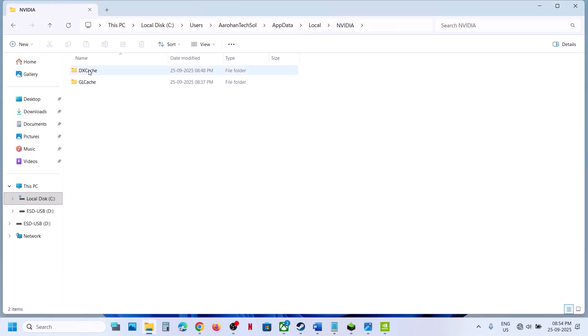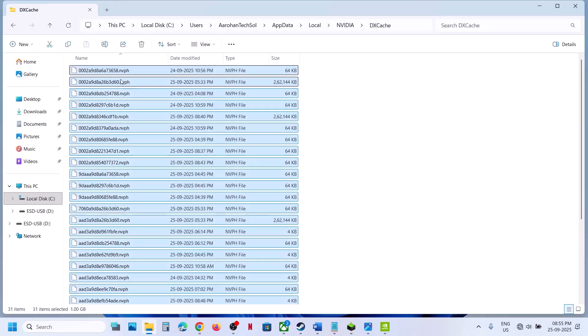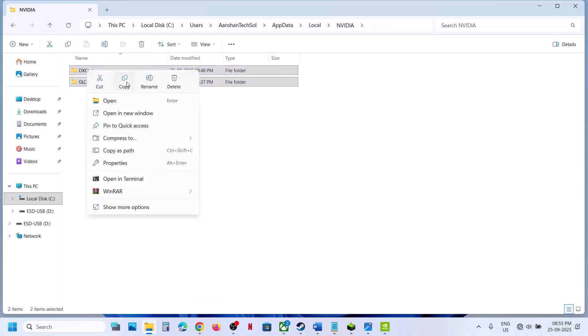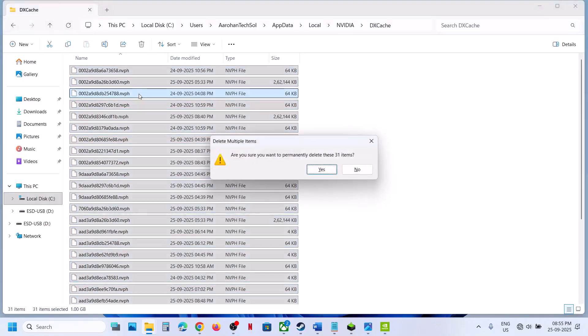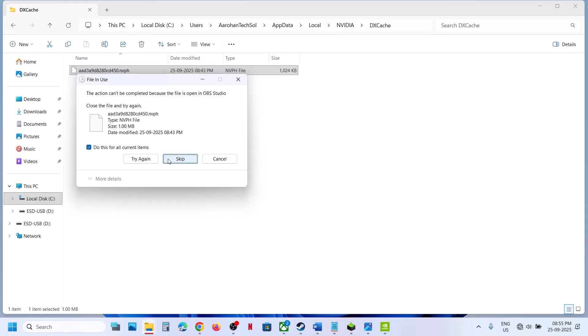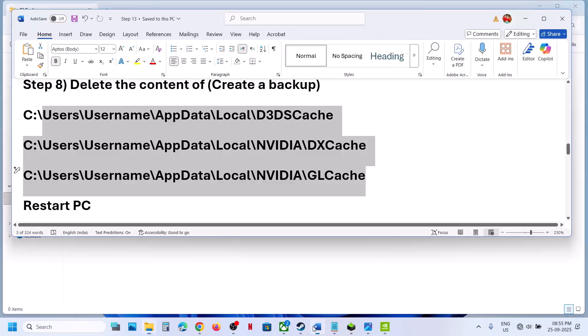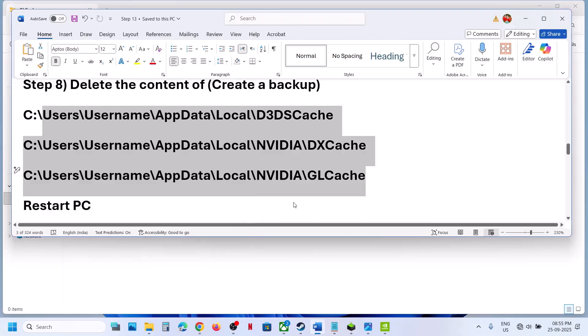Then find the NVIDIA folder. Inside, you will see DXCache and DXGLCache. If you want, you can create a backup by copying these two folders to the desktop first. Then delete the content of both folders using Shift+Delete. Go back and delete the content of the other folder as well. After this, restart your computer and launch the game and check.